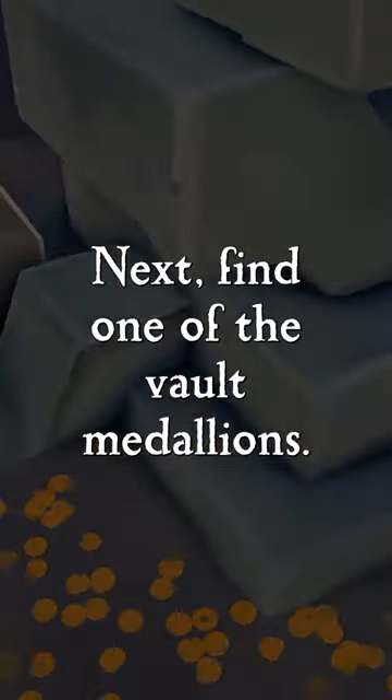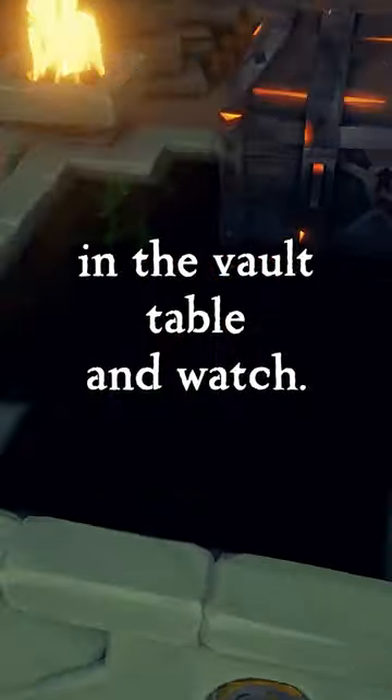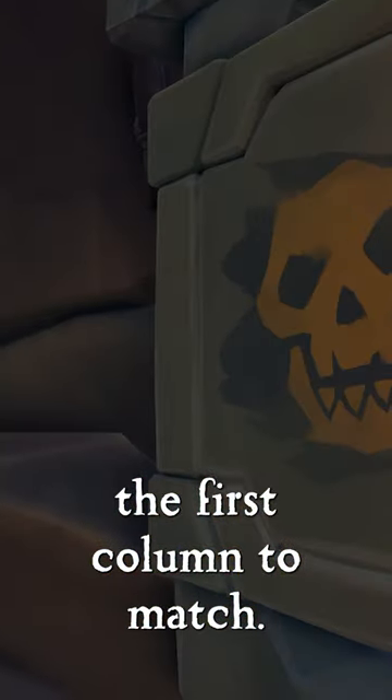Next, find one of the vault medallions — just one, trust me. Put the medallion in the vault table and watch the first symbol come up. Go ahead and change the first column to match.